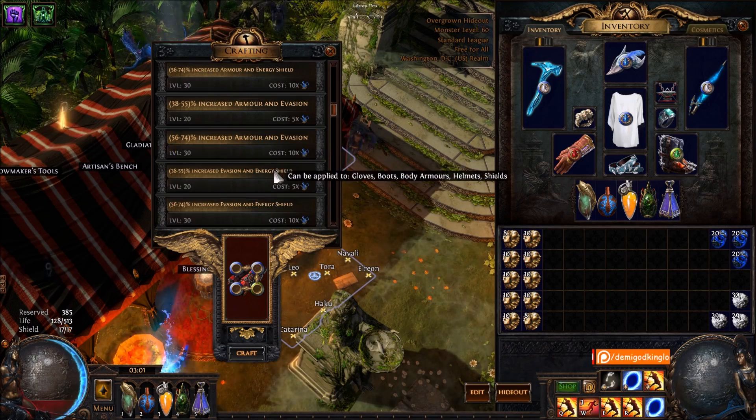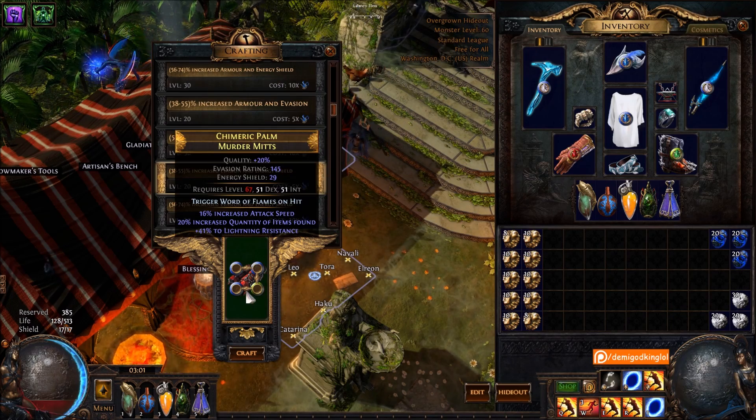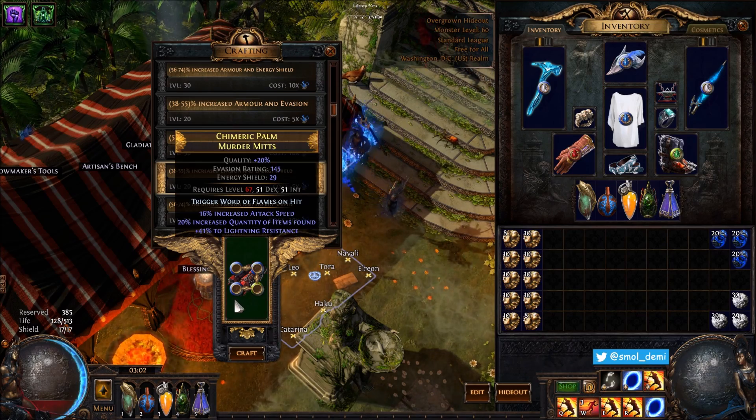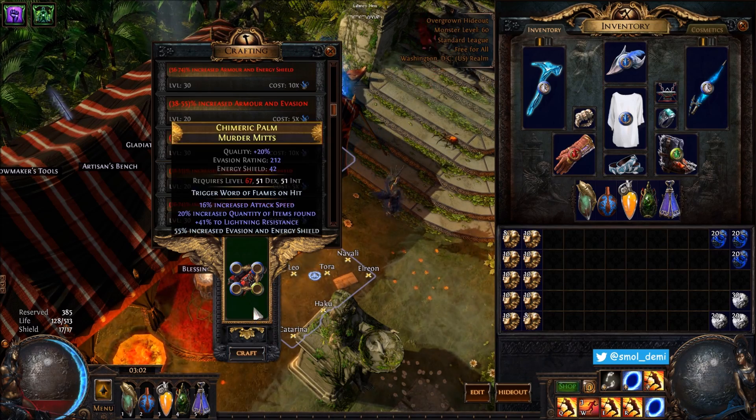This dude just hits all of the annuls perfectly, so we have a craftable base. And then he had an open suffix, so he had to actually slam the item to get the last suffix and he slams tier two lightning res. I was like, I don't know what I just witnessed, but it was incredible.